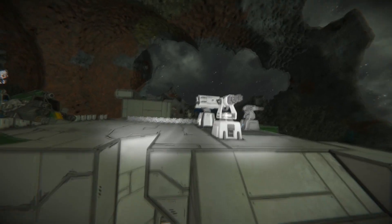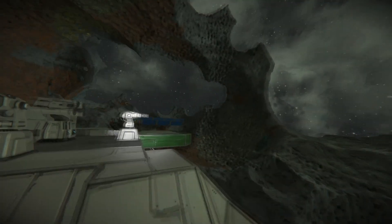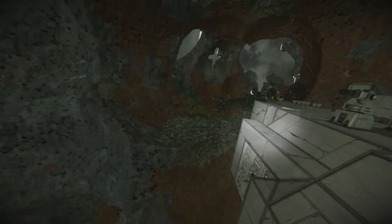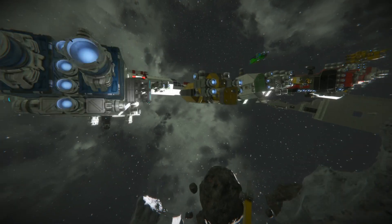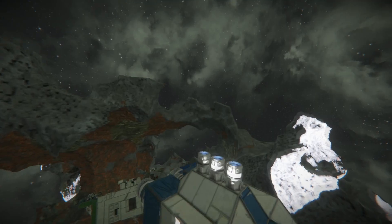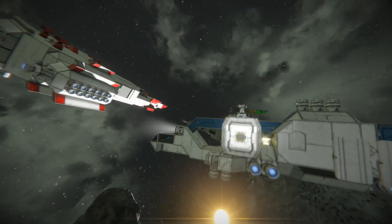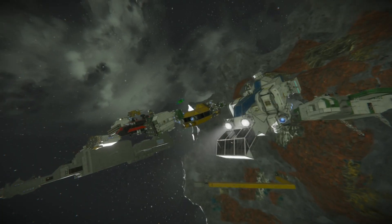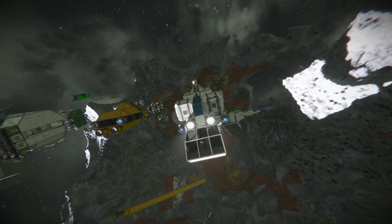And then we had some Gatling turrets and whatnot to protect us from meteors, which were in the game eventually. In fact, meteors were the cause of this ship having to get the front end rebuilt. But we'll take a look at the ships now — we have them all lined up from the last episode that we ever did from this series, so let's go down the line and take a look.